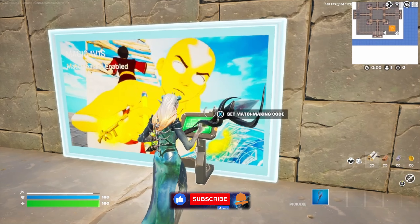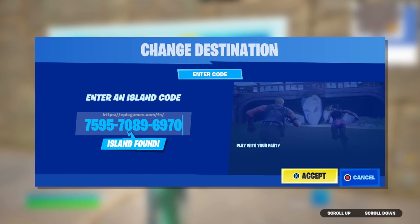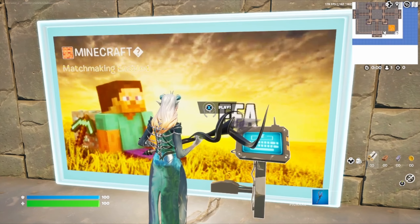Now that we've loaded into the game, we're going to run down the ramp and come over here and interact with the matchmaking code machine. Go ahead and enter this map code — make sure you get it in exactly the way that I have it, that way you get to the right version of the map. Go ahead and press accept, walk up to the sign and press play.